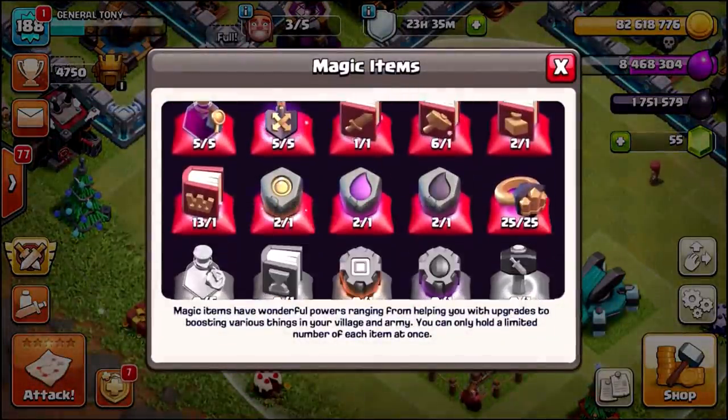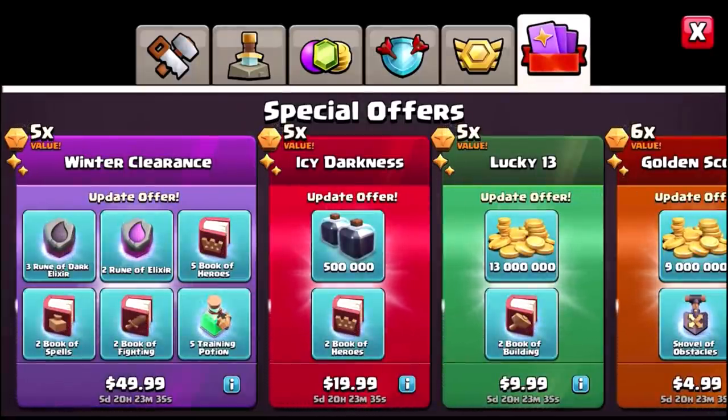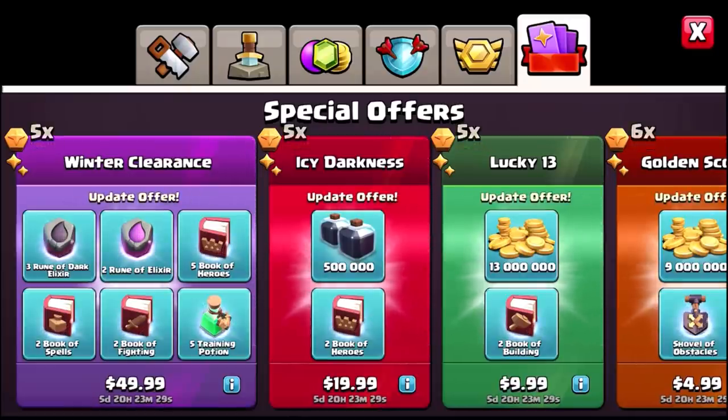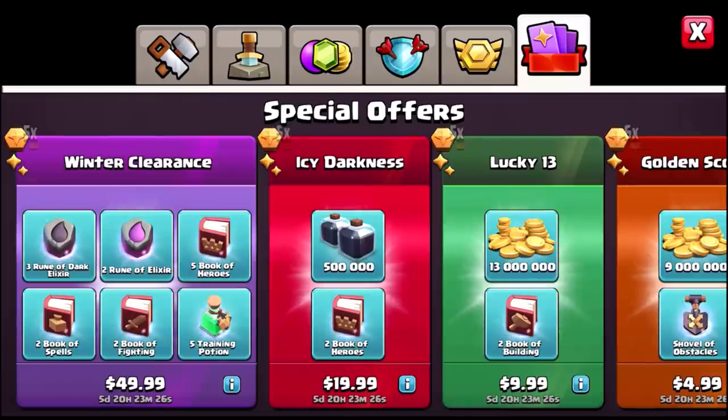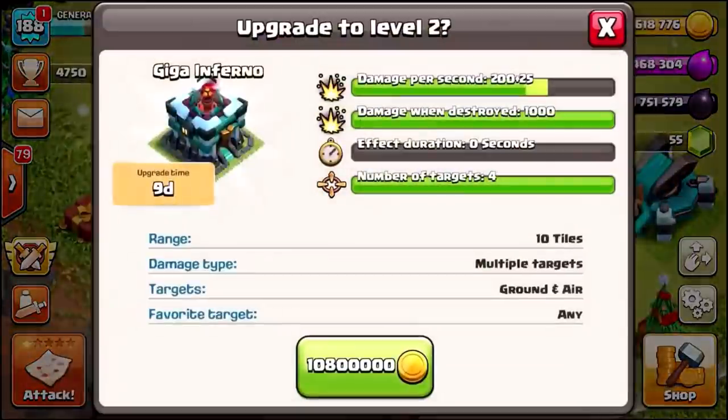How many books of heroes do we have? We've got 13. Are there any more in the shop? Yes there are. Check that out — Icy Darkness: half a million Dark Elixir and two more books of heroes for $20. We're literally going to have the exact amount of books of heroes we need to do this.